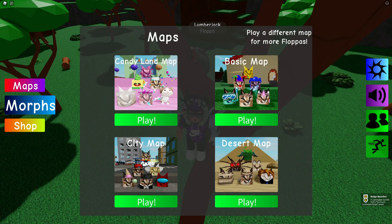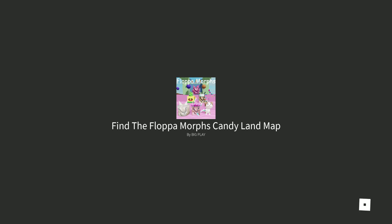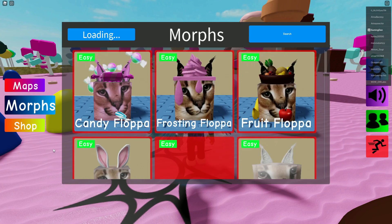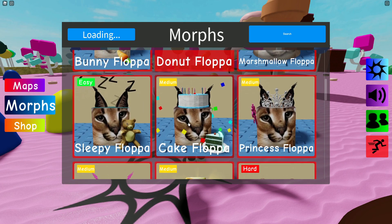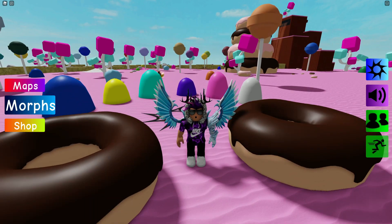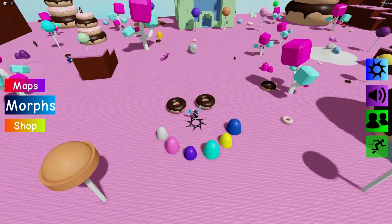Now that we are at the Candyland map, I'm going to show you where to find a bunch of flopper morphs here. It's loading — let me count: three, six, nine, twelve, fifteen. So there are 15 flopper morphs in this map. Let's start discovering them!